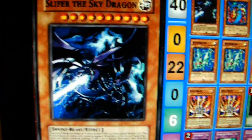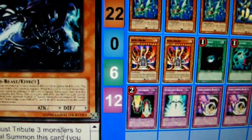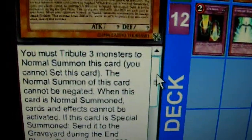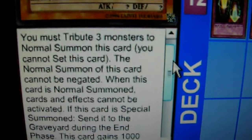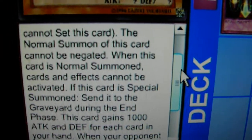Chances are you probably already know this, but in case you don't, I'm going to go ahead and read the effect off to you. You must tribute 3 monsters to Normal Summon this card. You cannot set this card, the Normal Summon of this card cannot be negated. When this card is Normal Summoned, cards and effects cannot be activated. If this card is Special Summoned, send it to the Graveyard during the End Phase.